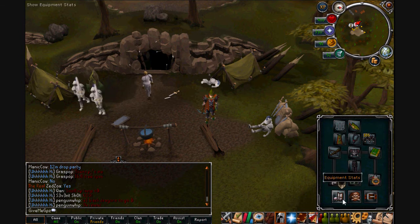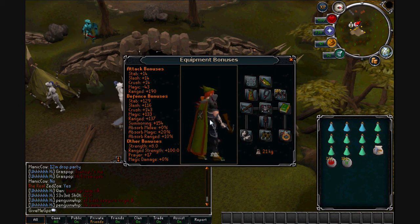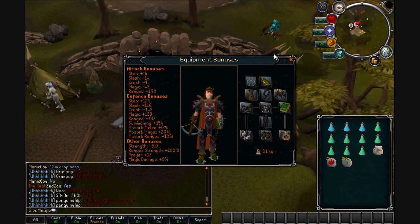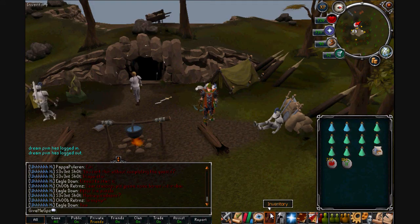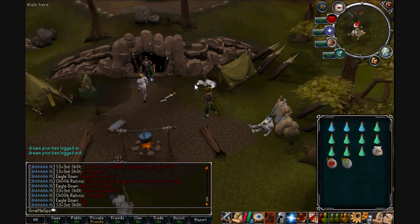Here's a quick demonstration of my setup. I'd be wearing an Ava's accumulator if I was staying longer, but I did die here from lag the other day and it's easy to get back to your grave so there's not much worry. We're going to go straight in now and I'll show you which grot worms to kill, where they are, and the drops you get.